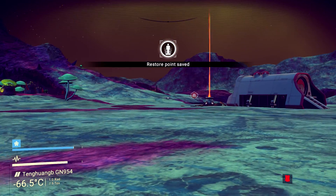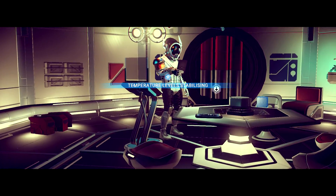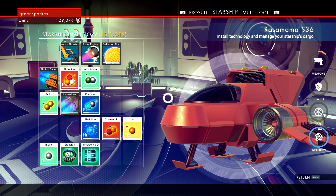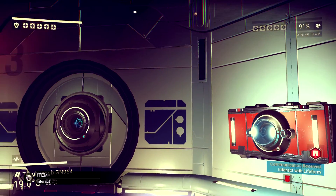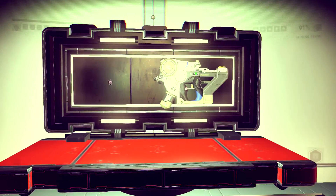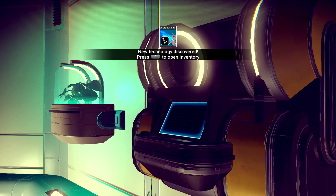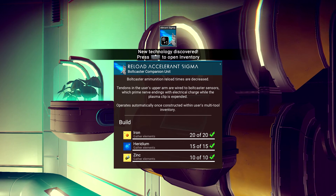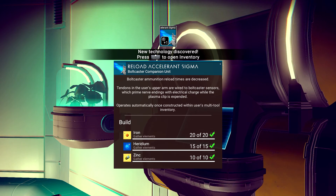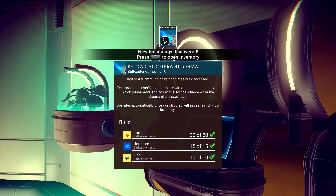It's a different NPC — hello! I have to get rid of something before he'll talk to me. Trading yields a new technology: Reload Accelerant Sigma — a bolt caster companion unit. Reload times are decreased; tendons in the user's upper arm are wired to bolt caster sensors which prime nerve endings with electrical charge while the plasma clip is extended. It operates automatically once constructed within the multi-tool inventory.